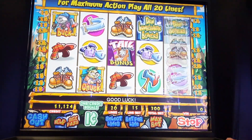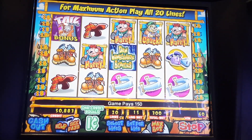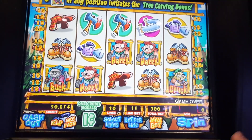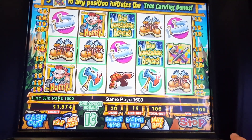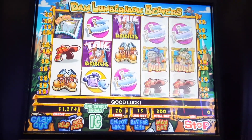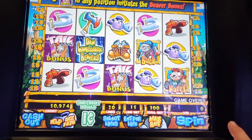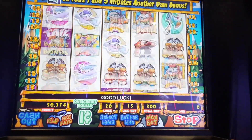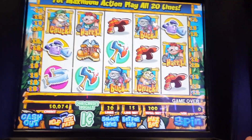Alright, do a couple backup spins here. Come on Harry, line up. We need a whole line there — Carrie Beaver, there we go. Oh no, those are the boots. 15 dollars. There's all kinds of bonuses in this game. Got the art bonus, the green one. The tail bonus. Who needed another one of those arts. Alright, cashing out.